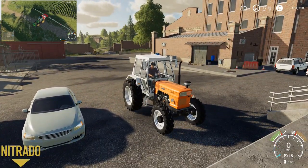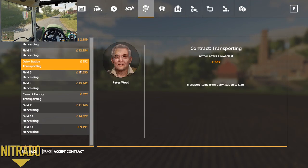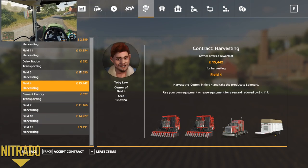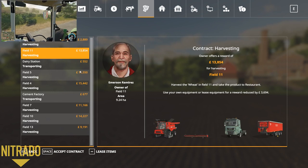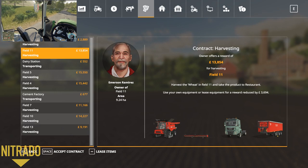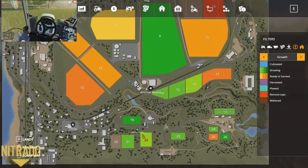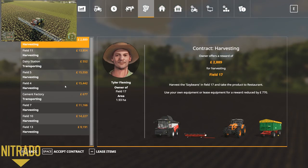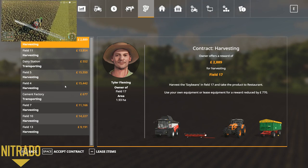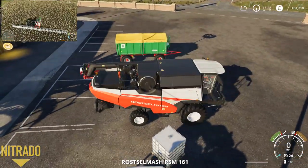I'm at 86% but I missed a corner of the field. It's going to be nighttime soon and neither of us has a farmhouse - we don't have anywhere to sleep. There's a job for field 11 - it's huge. Using your own equipment or lease equipment for this - oh, it only costs 770 to lease the items. Massive discount if you lease the items for the mission rather than going to the store to lease them.